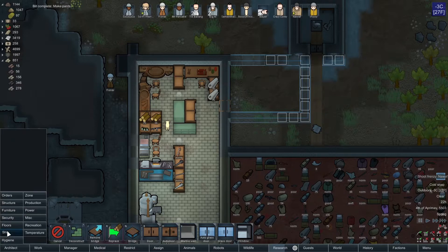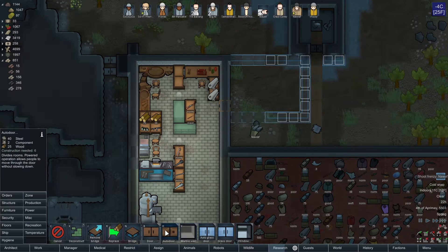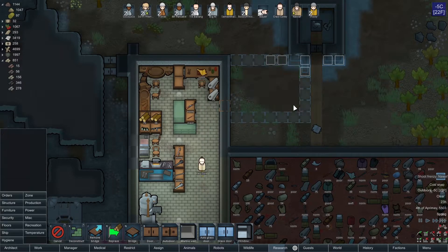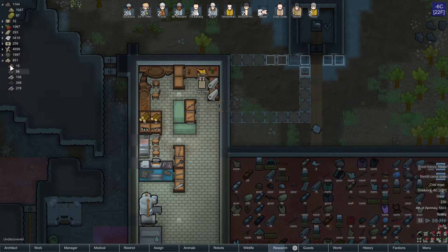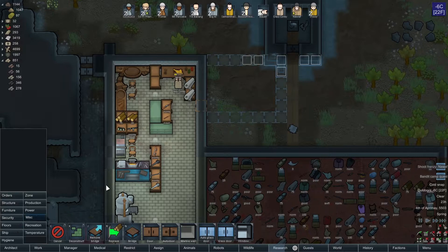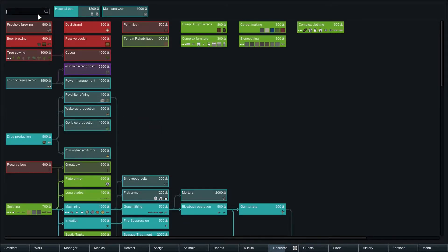We're going to be putting down flooring over here. We can't floor that. Can I put a bridge? That's a lot of wood. How much wood do we have? Do we actually have the tech yet to convert mud into actual usable dirt?